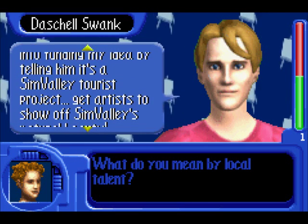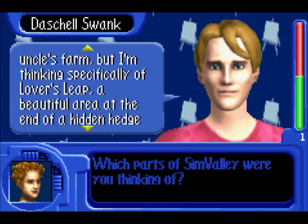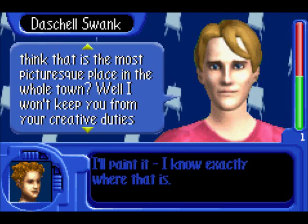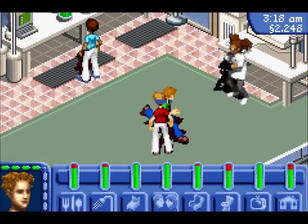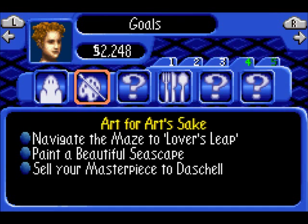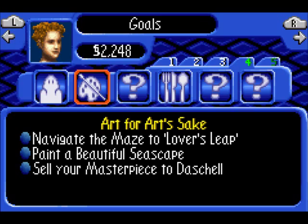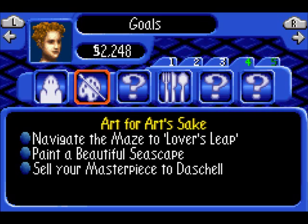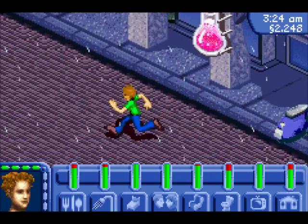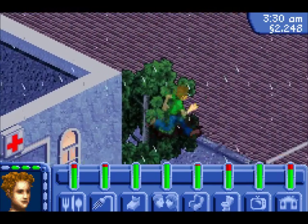Artistic talent, huh? Lover's Leap — I know where that is. Sure. We've got a new mission. We've got to get to Lover's Leap and then paint a beautiful seascape. Unfortunately, we're going to need a long time for that. Actually, you know what? We can do that right now, I think. Let's try doing that right now. Where's my bike?